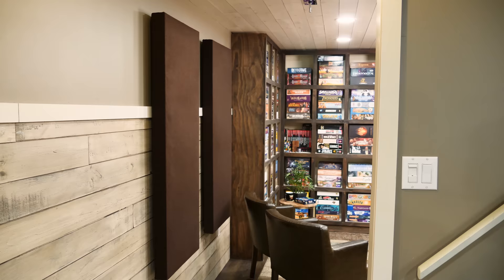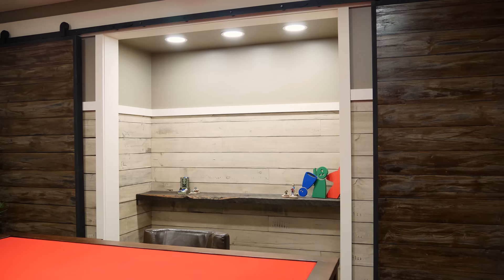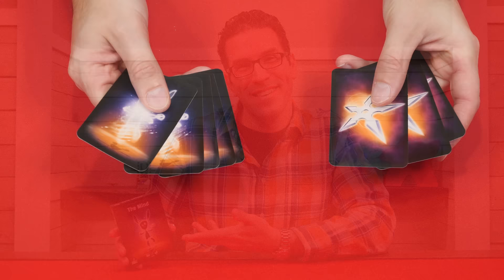It's not here. One second. There it is. So to play this game there are two main requirements. First of all, you have to be able to count to 100. So if you can do that, you're already off to a good start. You also have to be able to telepathically transfer your thoughts to the other players. Can't do that? Well, don't worry because I'm going to teach you to. So join me at the table and let's learn how to play.